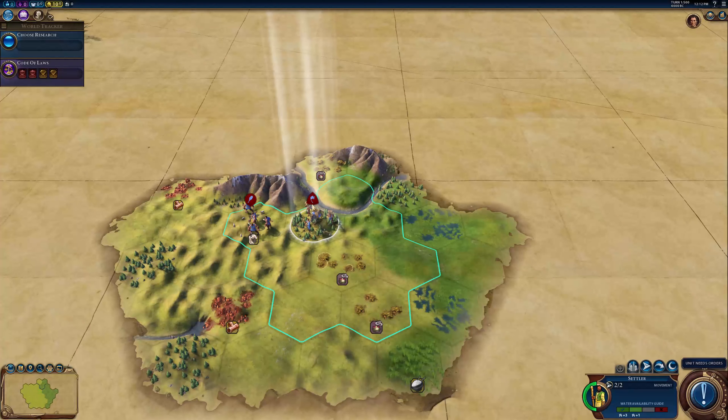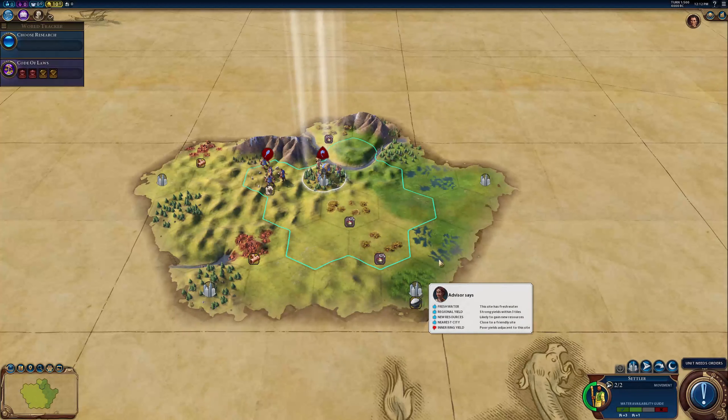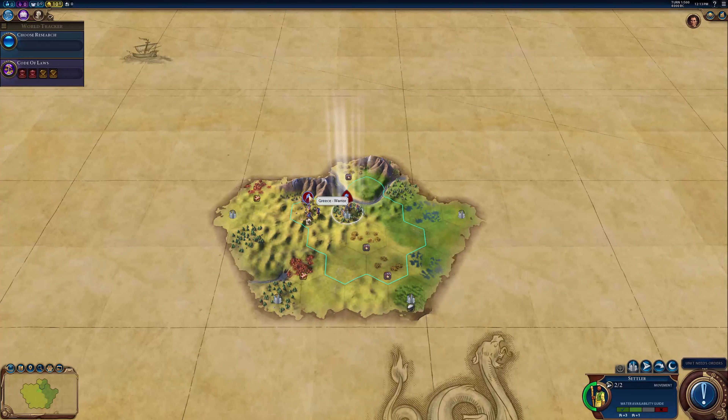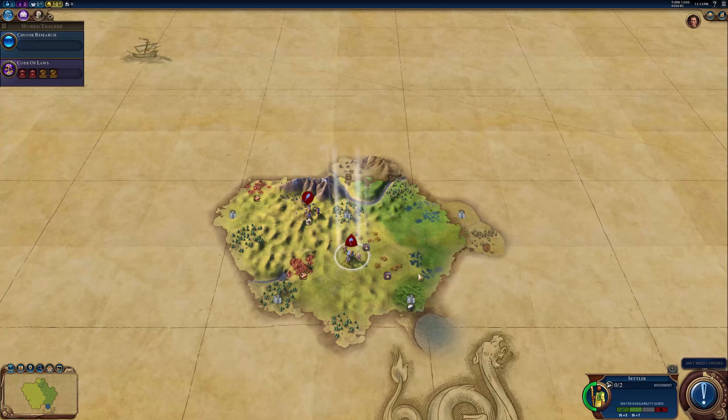What's going on guys, this is me from the future. I sped through a lot of the beginning of that because that intro is kind of long. I wanted to tell you the rules real quick. The rules are simple: there are no turn limits, there are no barbarians, and the only way to win is through domination. So that means we have to take over every other single nation there is. Enjoy the video.